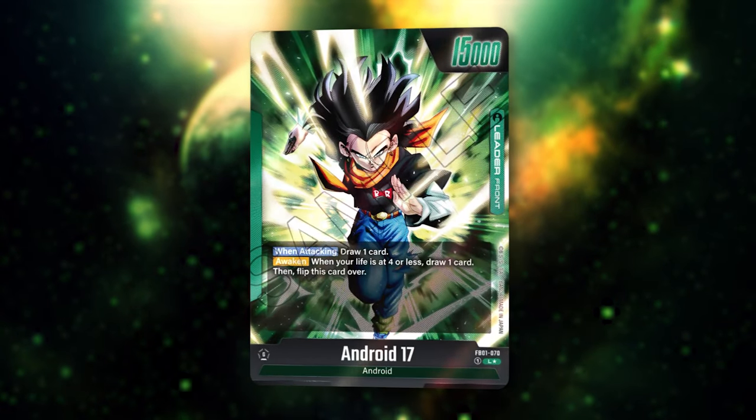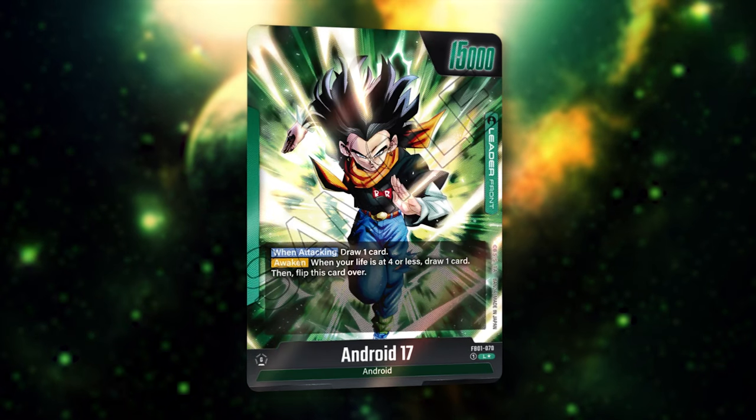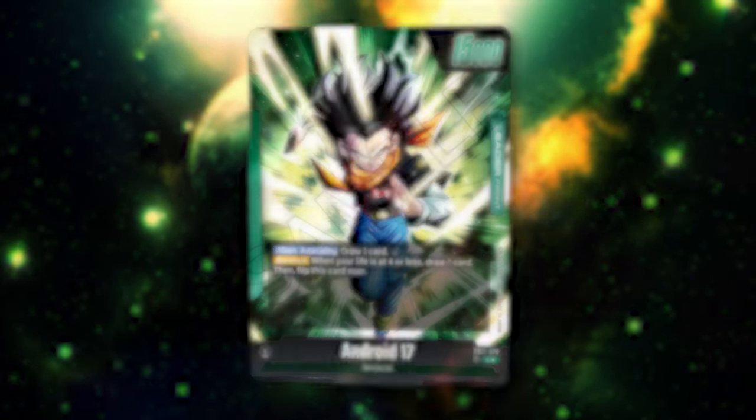Android 17 is the most consistent ramp deck in Fusion World, utilizing one of the most powerful field cards to free ramp every single turn. Welcome to Art Type 101, I'm Aspira and we'll be breaking down green androids.